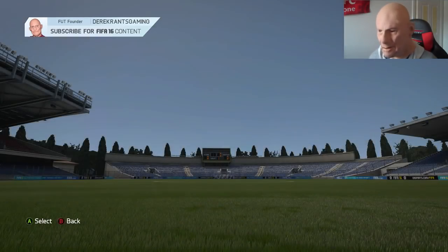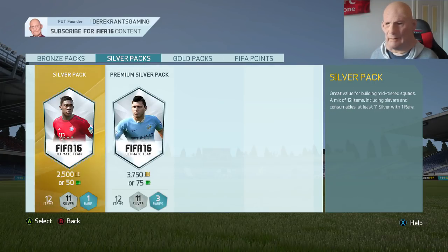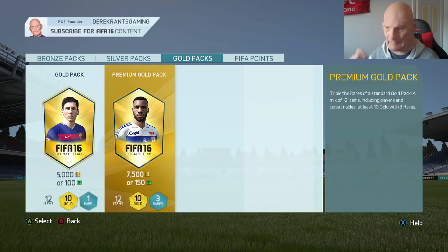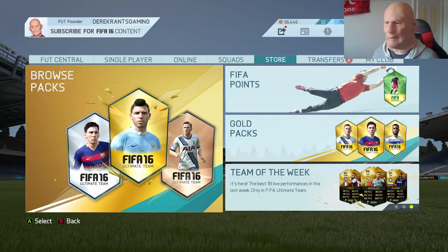We'll go to the store and browse packs. If we roll a one, that's pack one. Roll a two, we open that pack. Roll a three, that pack. Roll a four, that pack. A five, that pack. And a six, we open a beautiful gold pack. Every time we get a win, we roll a dice, and the number on that dice determines which pack we open. Of course you want to roll a five or a six to really get the team where it needs to be, but any pack will improve the team.